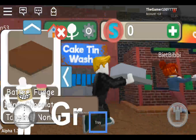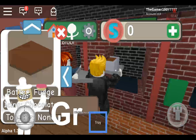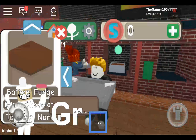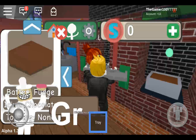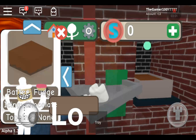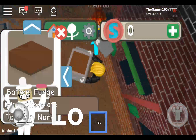Cake tin wash — no, add that in. What do we have to do now? Right, now do we have to press the green button? I seriously do not know how to cook. Right there, right there — we got it!